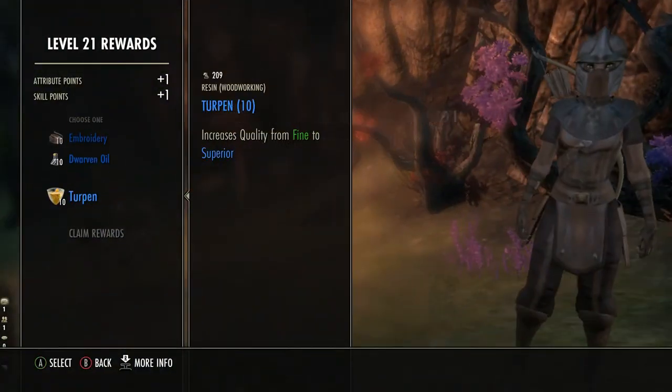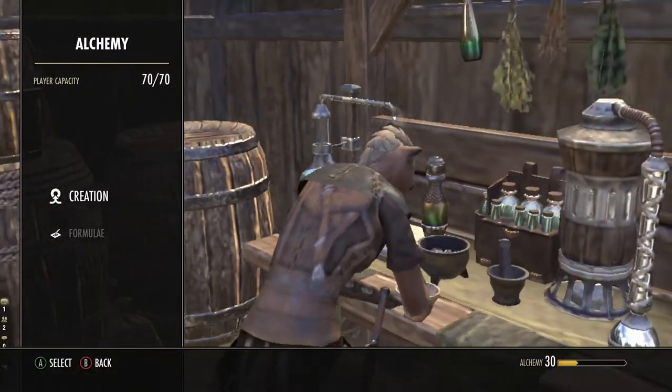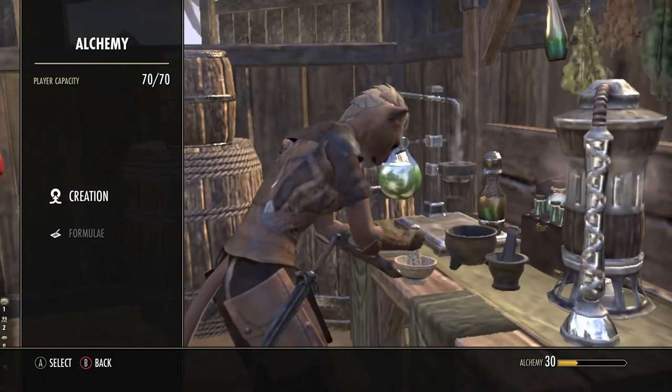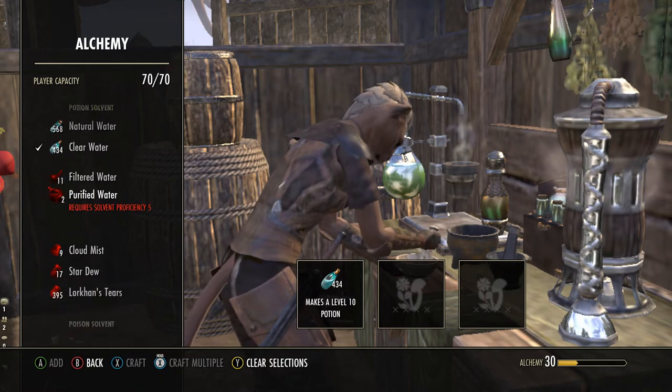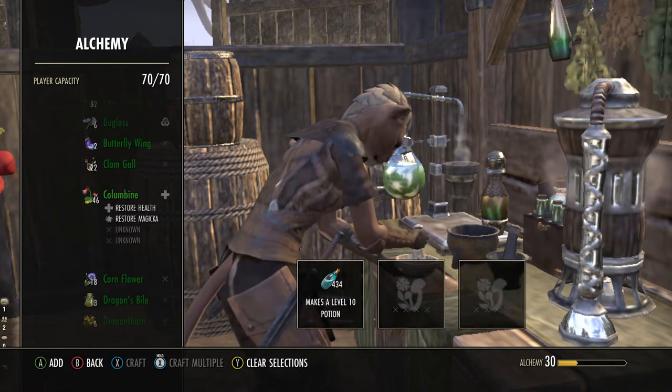When a character reaches level 43, we get skill redistribution scrolls. Before I use this I go and level Alchemy. Alchemy needs seven skill points, but I only want to level it to get the Medicinal Use passive and not to do max level crafting. So using the respec scroll afterwards will give me those points back and I can put some of them into Medicinal Use.